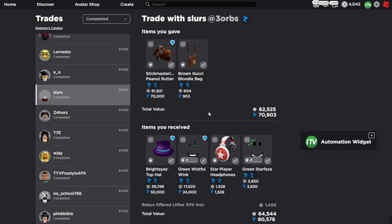This trade I downgraded the Steak Master for the Luke Peanut Butter Hair with a nice overpay — about 10k overpay with some decent items like the Bright Ice Top Hat. Overall just a nice downgrade and I can probably get the Peanut Butter Hair back for about 7k.